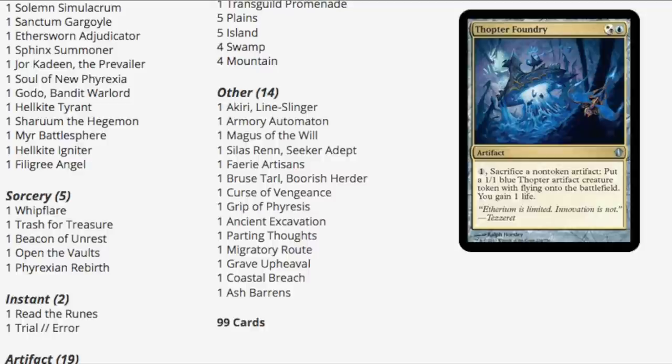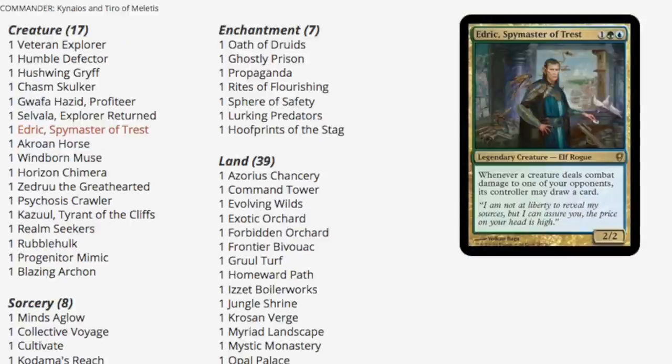My top two are Lantern of Insight and Mox Opal, mainly because when they unbanned Mox Opal the card just spiked up in price so much. I feel like commander decks can be a useful source of reprints — not just some random casual junk — and I'm very happy to see this.